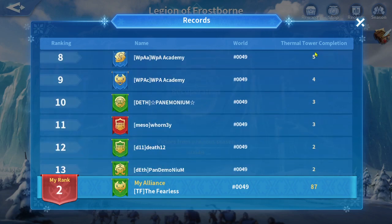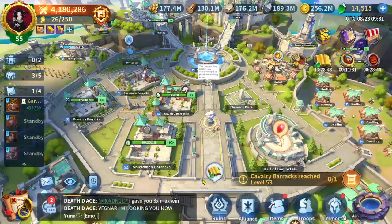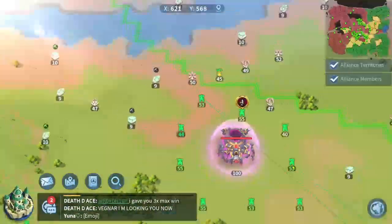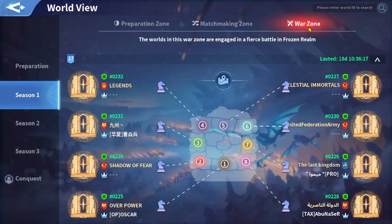I believe everybody was using alt alliances just to make one opening and cover a gate until you build a main tower in your main alliance. If you are using your alt alliance just to make the map bigger and not covering it with your main alliance, you are very wrong. There are players in KvK right now when this hotfix was published.